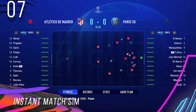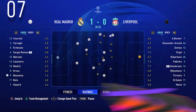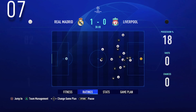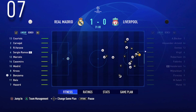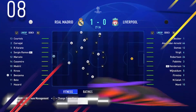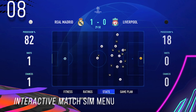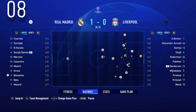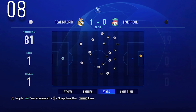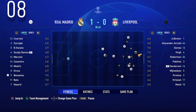Instant Match Simming: This is a new welcome addition in the career mode simulation system. You can now sim the rest of the match while watching a simulation on your screen. This is very similar to what Football Manager has — you can jump in at any moment, take control of the game, and jump out again and sim the rest of the match. The Interactive Match Sim Menu is a whole new menu set with tabs underneath the match sim: fitness, ratings and stats, and game plan showing the tactics your team is using.